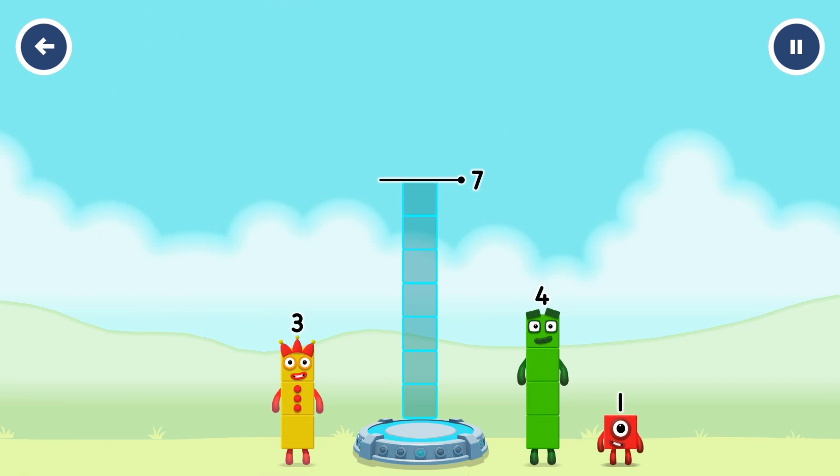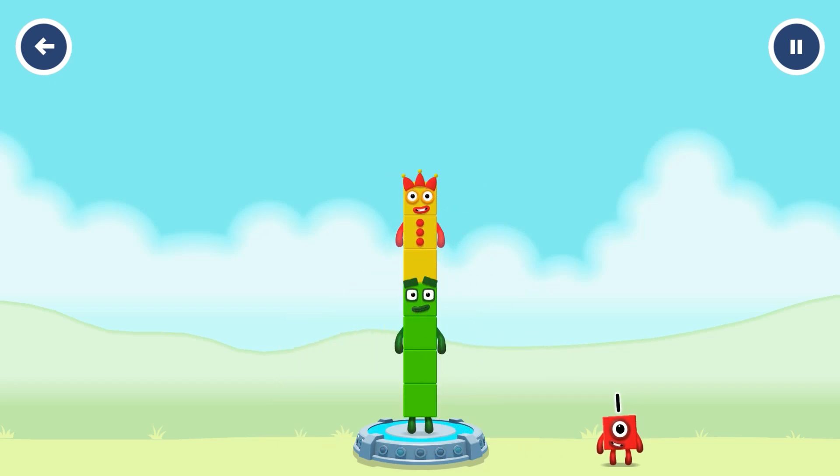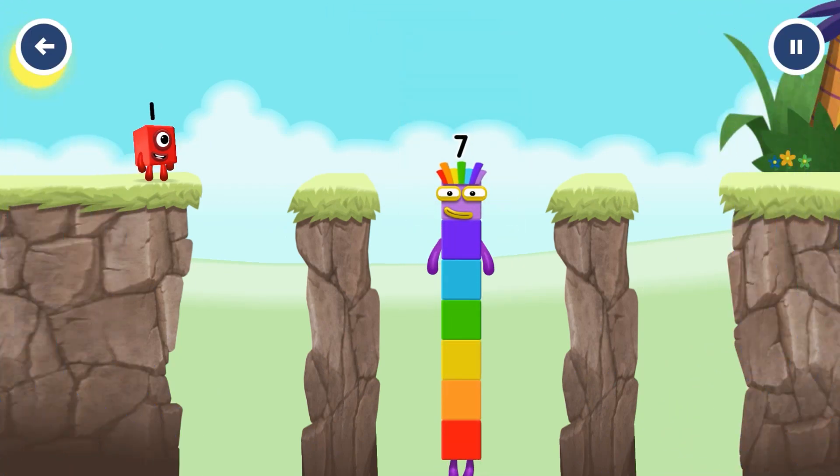Add number blocks to make seven. Four plus three — you got it! Four plus three equals seven!